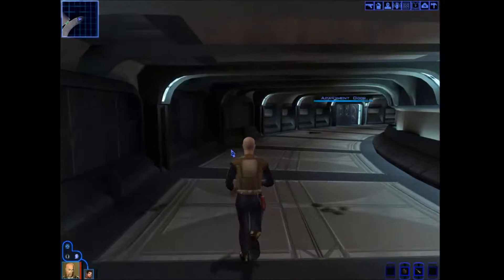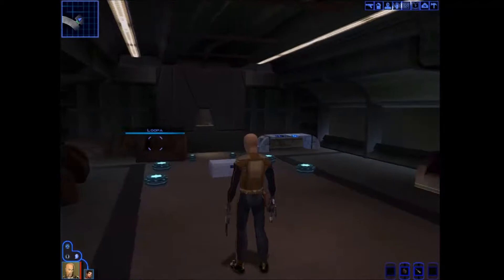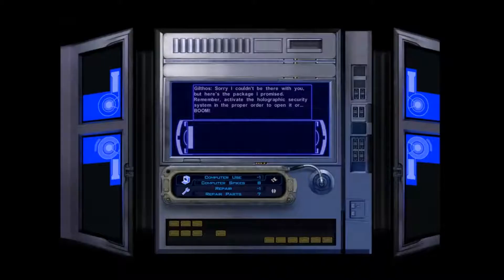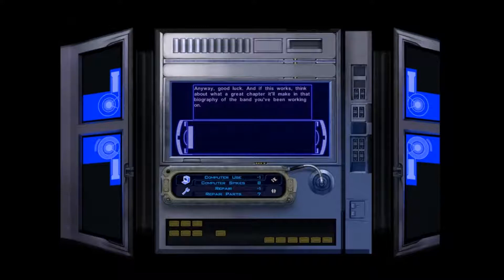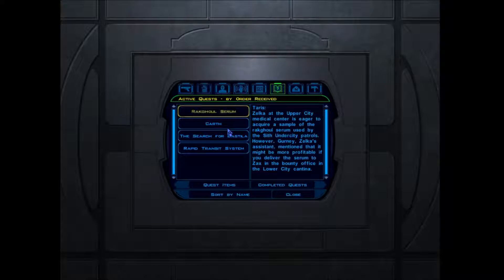Without further ado, let's continue onwards into this doorway over here, where I think there might be a puzzle. And yes, there is — there's a puzzle. Now this puzzle is, I think it's the one where you have to sort of activate the holograms in order. Something about explosions, twisted rancor trio. So there's like holograms of band members, and you have to activate them in the order that the band members joined the band. Then you can unlock what's inside. I have no idea what's inside — probably something deliciously good.